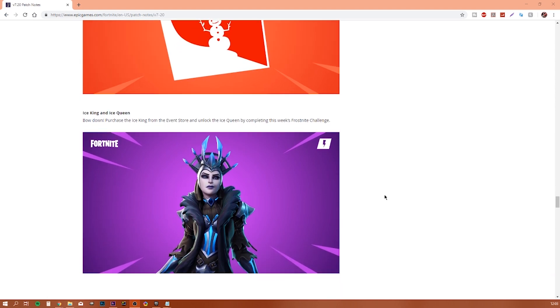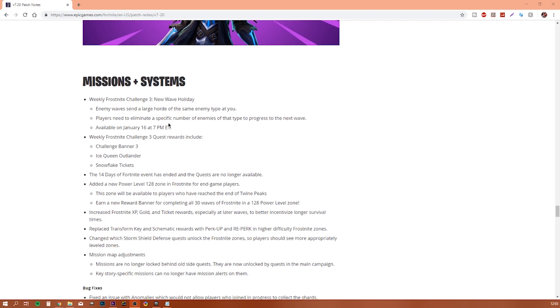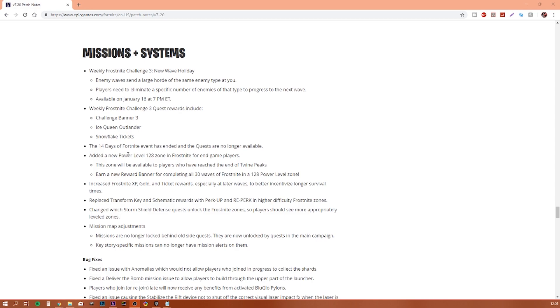Ice King is already in Battle Royale as an official version, and the Ice Queen you can get through the weekly Frost Knight challenge. Ice King you can get from the event store with gold. The rewards you can get include the challenge banner, Ice Queen Outlander, and snowflake tickets.